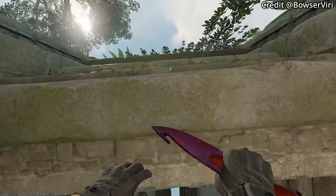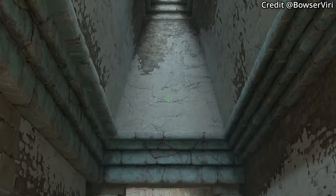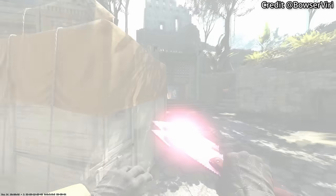Here are some insane A flashes. Position yourself under this wall, put your crosshair in the middle top of this line, then go ahead and jump throw. These flashes land very deep, covering anyone behind big box in the broken area as well as back site.